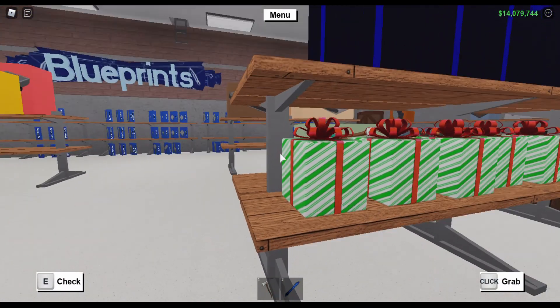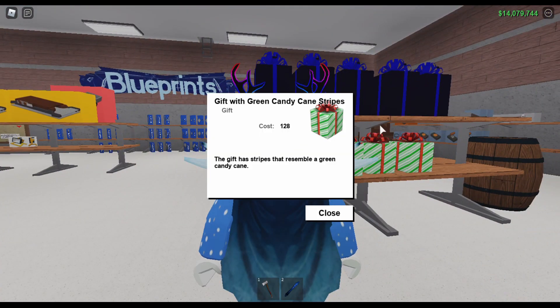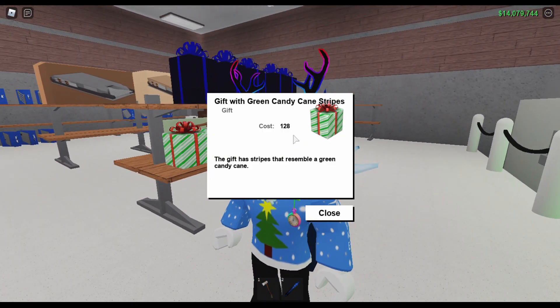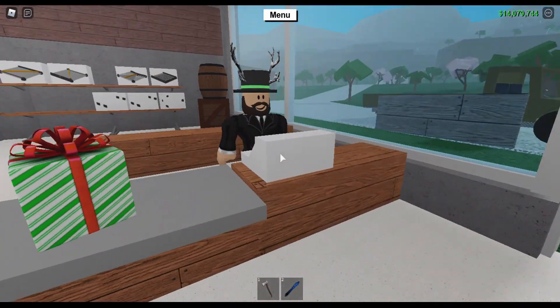Next up, right below the spooky deep earth gift, we have the gift with green candy cane stripes. It costs $128, which is not bad at all — it might be a little expensive for newer players, but in comparison to all the other gifts I believe this is the cheapest. The description is: 'the gift has stripes that resemble a green candy cane.' Likely this is going to be a candy cane, but instead of red stripes it's going to be green stripes.